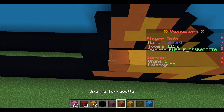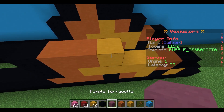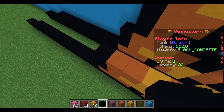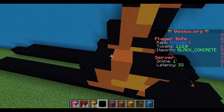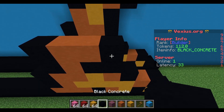Your next layer after that, place down a black concrete, two orange terracotta, yellow terracotta, orange terracotta, and then a black concrete. The layer after that has an airspace followed by a black concrete, orange terracotta, and then two black concrete. The following layer is a black concrete, followed by two orange terracotta, and then a black concrete.